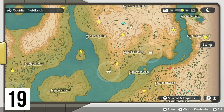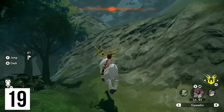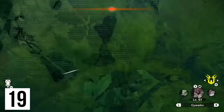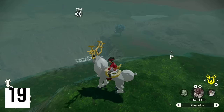From here we make our way on top of Oreburrow Tunnel. If you're not familiar with how to get on top, just come to the right-hand side, casually walk up, hold B, then jump — you should get up after one to two consecutive jumps while still running. And at the very top of the tunnel, there's going to be our wisp.